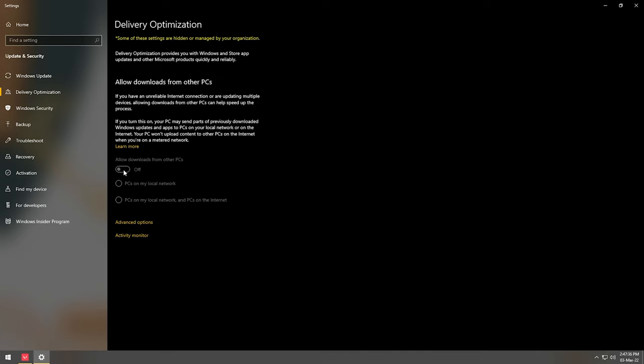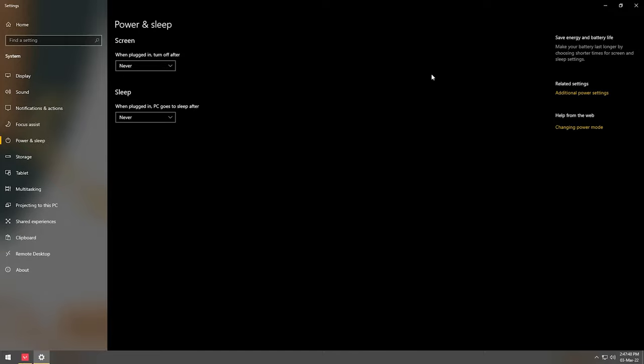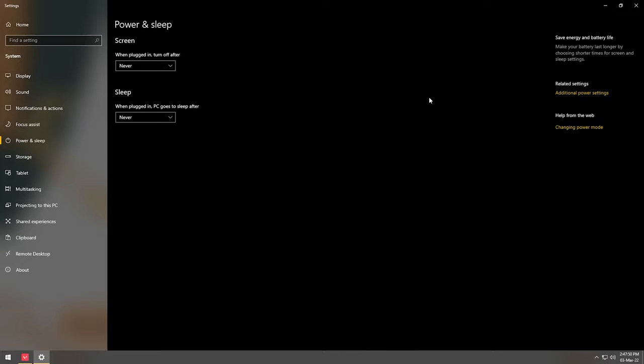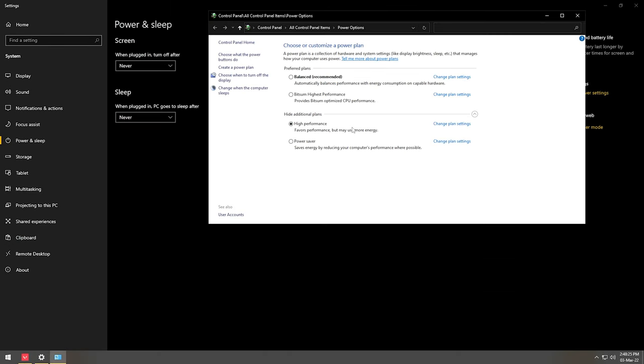After adjusting those settings, the last thing we want to do for Windows is enable higher performance. Type in 'power and sleep settings,' go to 'Additional power settings,' and make sure the 'High Performance' option is turned on. This will allow your PC to run in high performance mode 24/7 without any compromises. This is extremely important if you're using a laptop or any device other than a desktop PC.